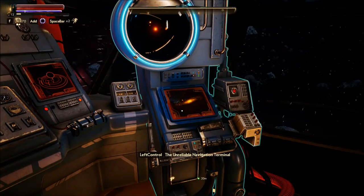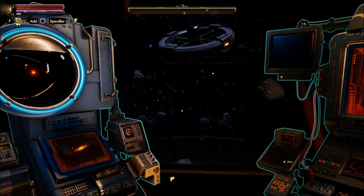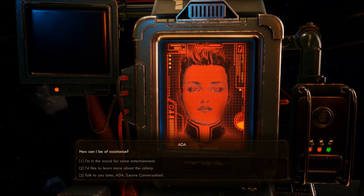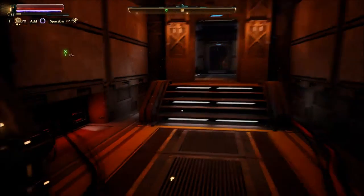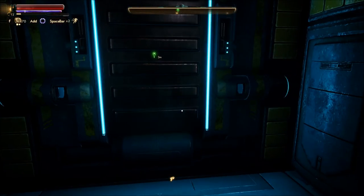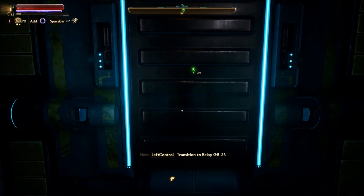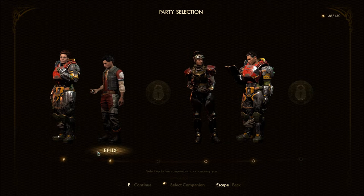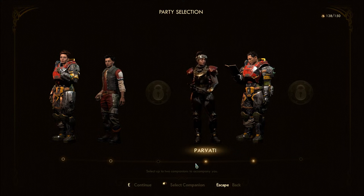This reminds me of Mass Effect 3 with the system travel. So who are we taking? I guess we're going to take the same two this time. It wants me to choose the others, but I don't have good armor for Felix yet. Put your book down, it's time to go, Max.